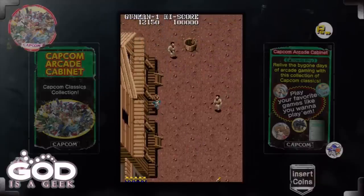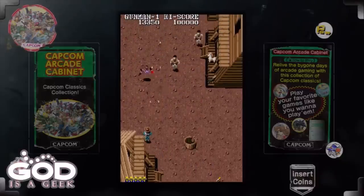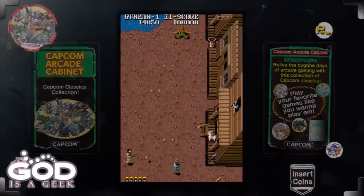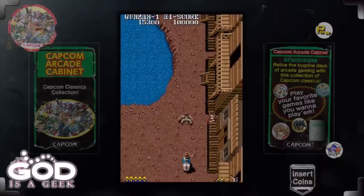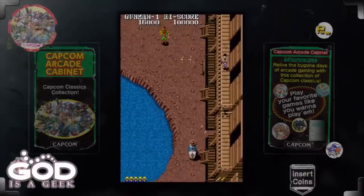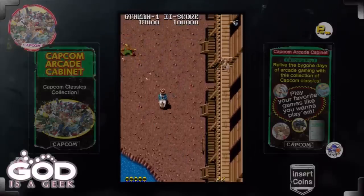Gunsmoke, as you can see, is similar to a lot of games we saw last week — Avengers, 1943 — where the screen scrolls down from the top. You just got to attack all the enemies that you see in order to get to the end of stage boss, which you saw the wanted poster for at the beginning of the stage.